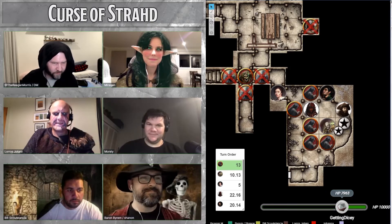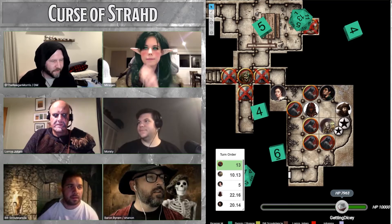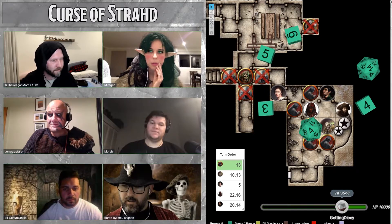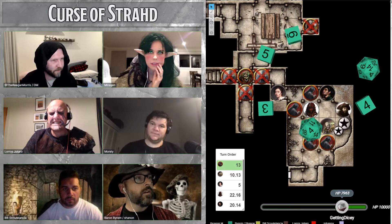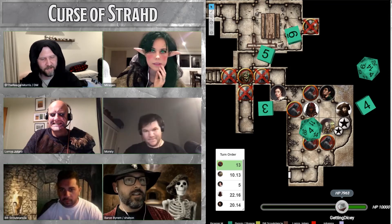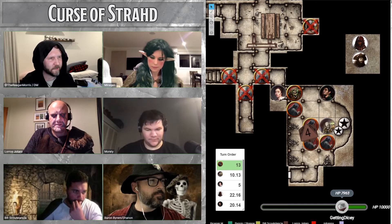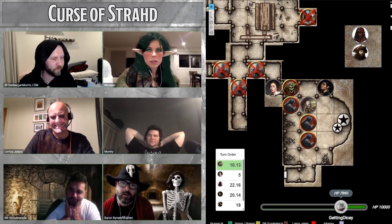The shadow attacks continue across the party. One character's strength score is reduced by 3. Another is hit for 11 necrotic damage and loses 4 points of strength. Two more hits deal 18 points of necrotic damage and reduce strength by 6. Further strikes deal 20 necrotic damage, then 5 necrotic damage with 3 strength lost, and 12 necrotic damage with 4 strength lost.